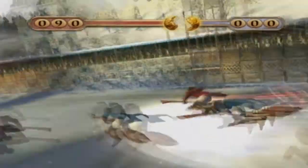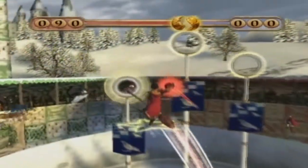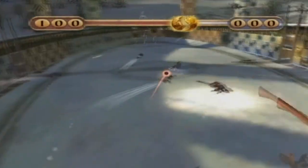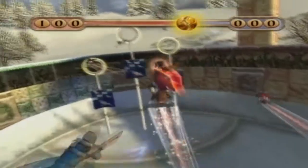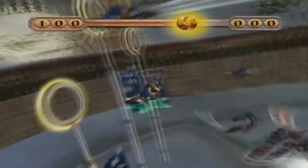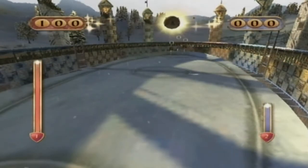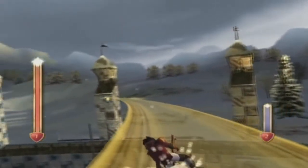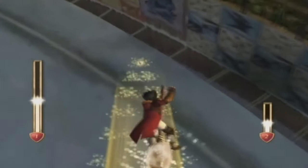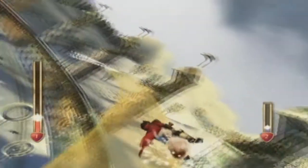Gryffindor! Johnson plays it — great tackle! Alicia Spillett! She takes the chance! It's heading home! Roger Davies grabs the quaffle! Alicia Spillett and Angelina Johnson! The Golden Snitch appears! Come on, force the view! The Golden Snitch — he's about to take the snitch! He's gone to win the match!